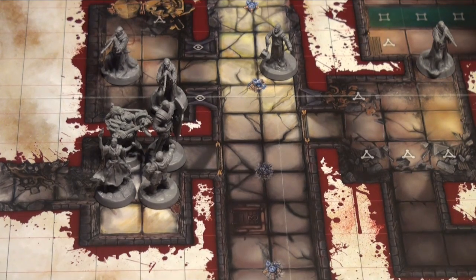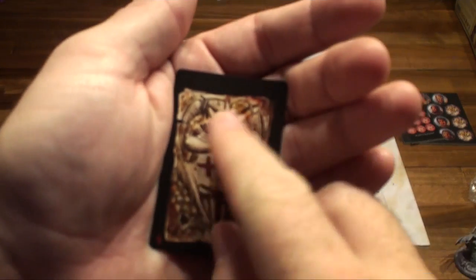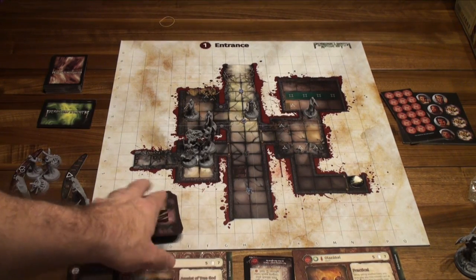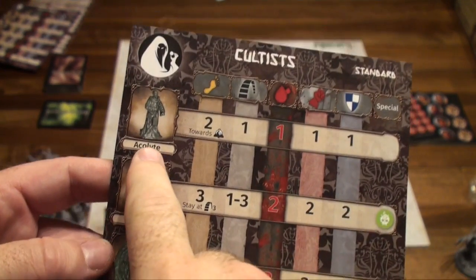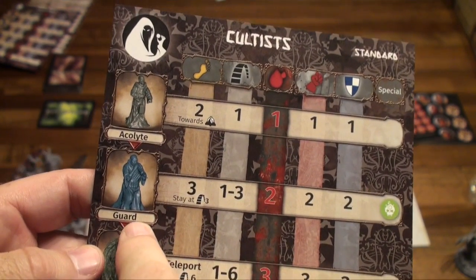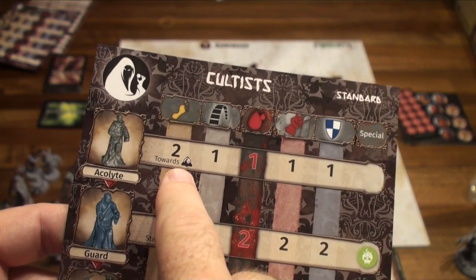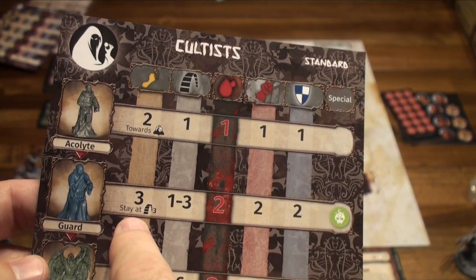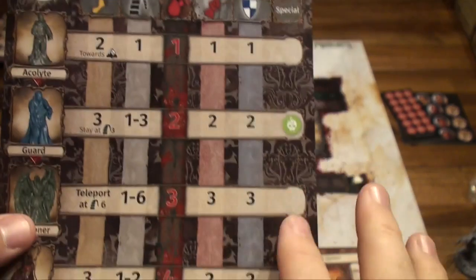Here's where the board is set up at the end of the hero phase. To start the enemy combatant turn, we draw the top card from the reserve deck. If it has a red bullseye, we spawn enemies — this one doesn't, so I discard it. There's a standard side and a hard side. On standard: acolytes have one health, one range, one attack, and one defense. Guards have two health, move three, range of one to three, two attack, and two defense.